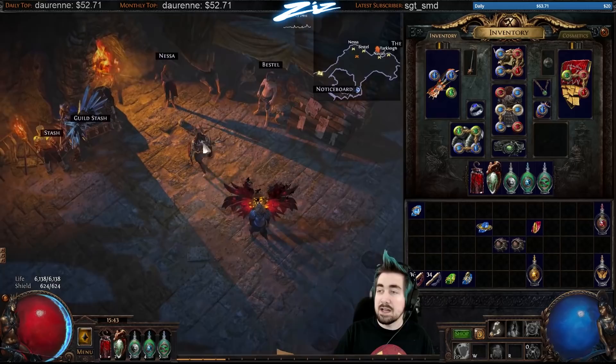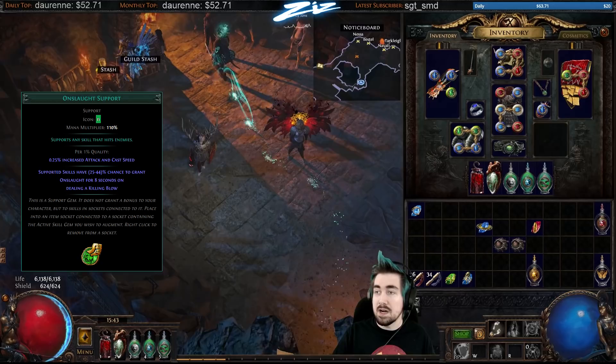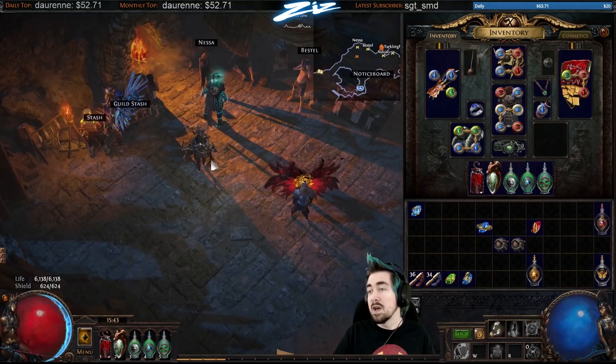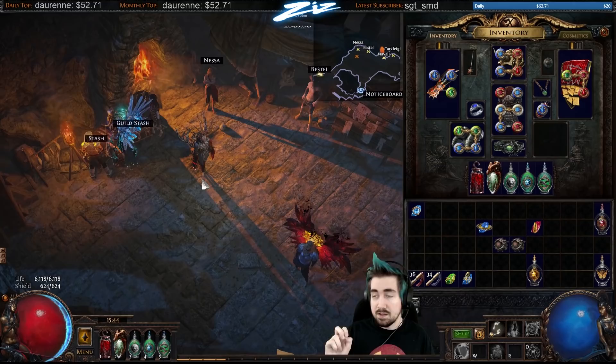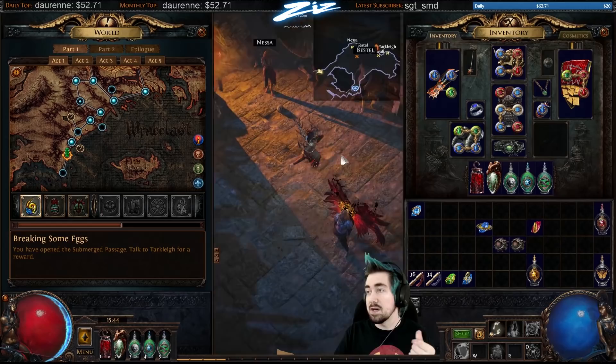Every class doesn't get every gem. As an example, if you're a Witch character you will not get the gem Onslaught, and Onslaught can be very useful for linking to your active gems — it'll give you more movement speed, attack speed, cast speed and stuff like that. If you're a completely new player and don't have Scion, you could make a Scion character, kill Hillock, and get the Onslaught support gem. If you don't have that, you can start a Templar character and go all the way up to the Submerged Passage, then buy things like War Banner and Onslaught.